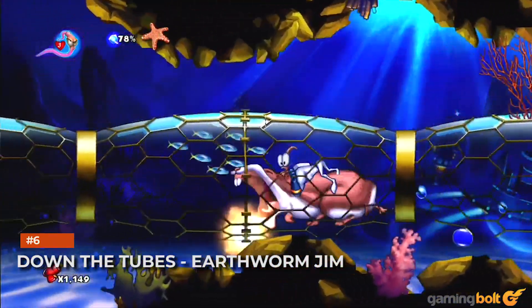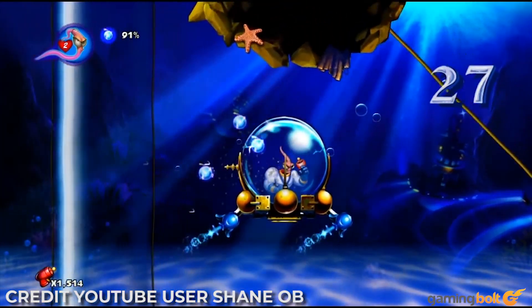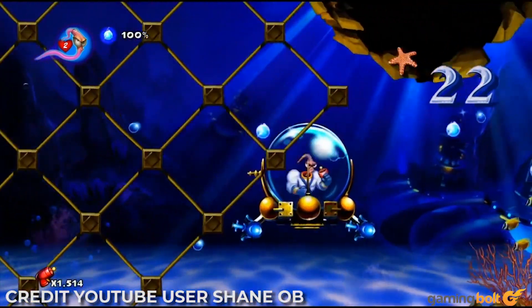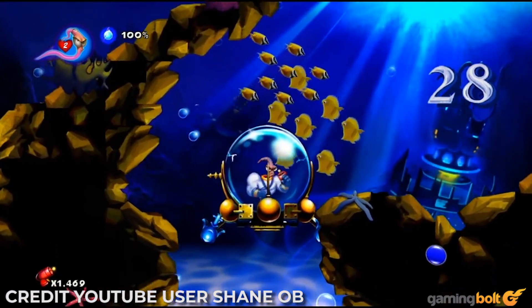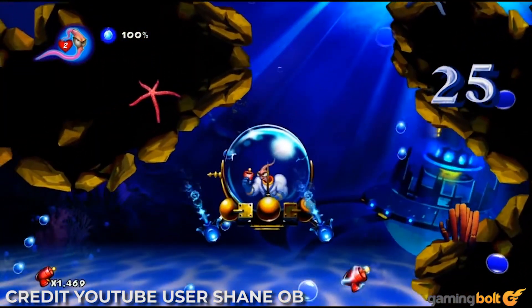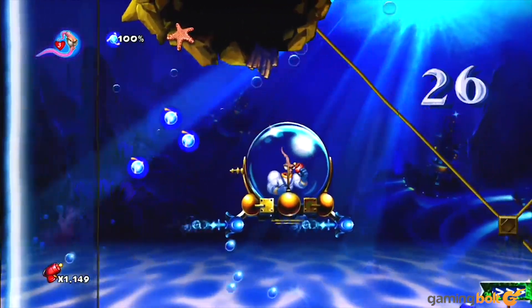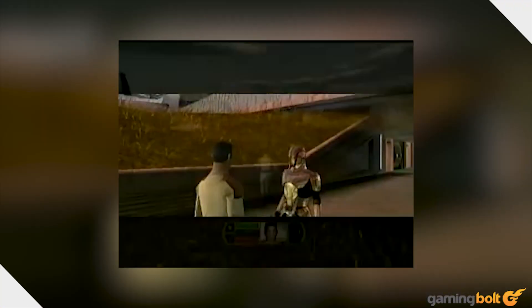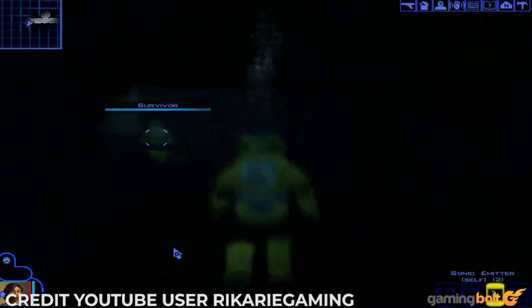Down the Tubes — Earthworm Jim. The only saving grace about this level is that the boss isn't tough. Otherwise, Down the Tubes can be downright torturous. Just like Crash Bandicoot's Coral Canyon, Jim is stuffed into a submarine that will shatter when too much damage is taken — hitting any walls will cause damage, by the way — and the annoying controls will ensure that you hit those walls. Of course, you're given only 99 seconds of oxygen to navigate the entire level, that is if you skip the secret passage.